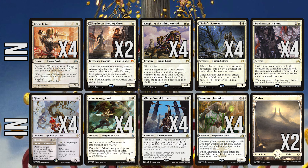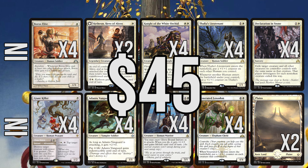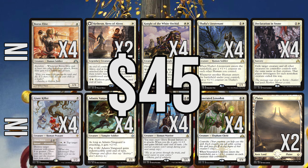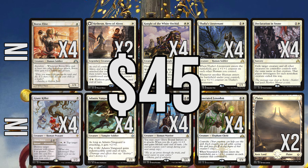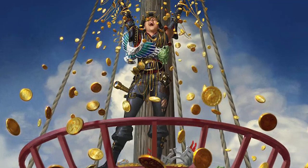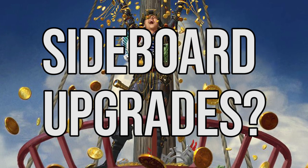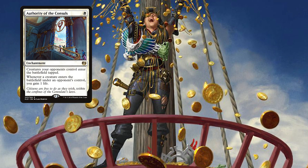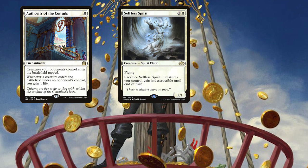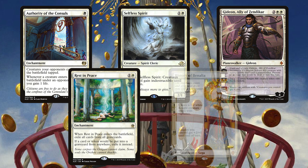This upgrade will cost roughly $45 and will really supercharge the deck, turning it into a honed explosive build with Thalia's Lieutenant providing a slight tribal synergy and payoff and an additional anthem effect. While I don't include sideboards in the upgrades section as they are subject to the metagame, I can recommend some options as possible upgrades: Authority of the Consuls, Selfless Spirit, Gideon Ally of Zendikar, Rest in Peace and History of Agadeem.